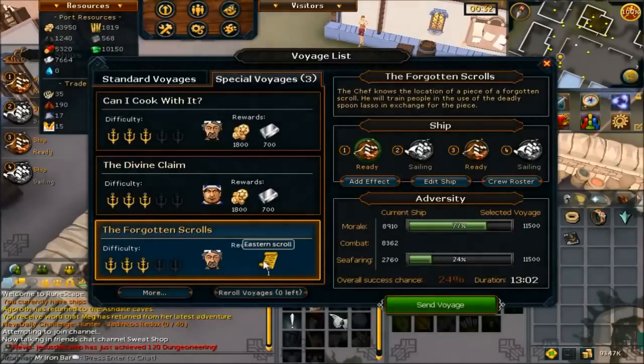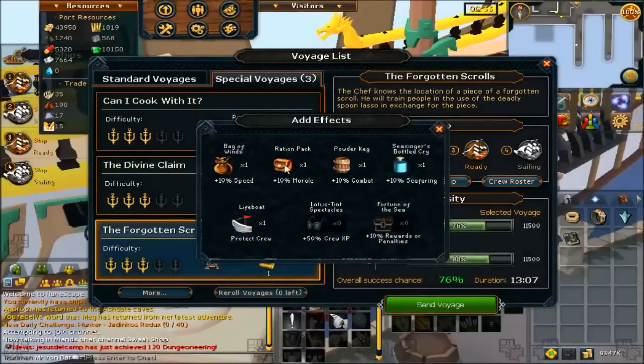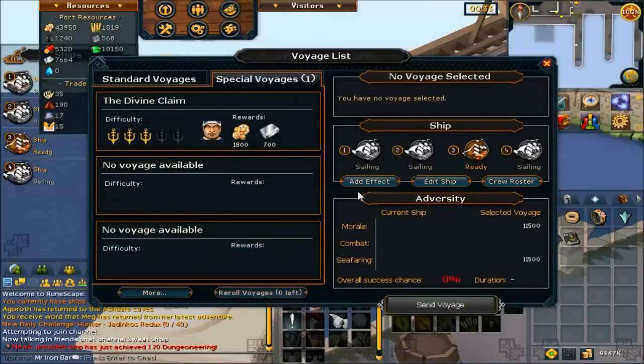I got myself another Tetsu Squirrel — that's the third one. I'll be right back once I figure out the setup for it. I'm gonna put a Moral Boost onto this ship. There we go — 80% success rate for this Tetsu Squirrel. Hopefully I get it. Wish me luck for tomorrow.